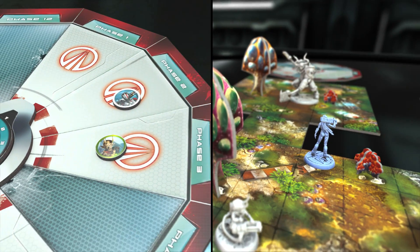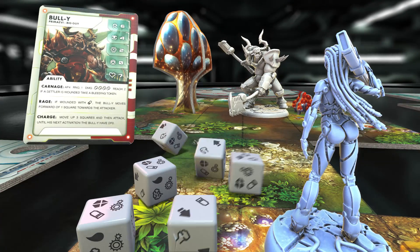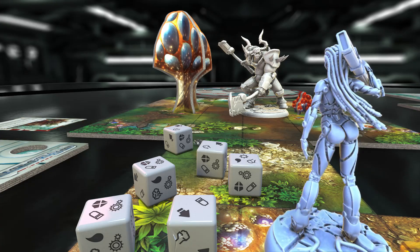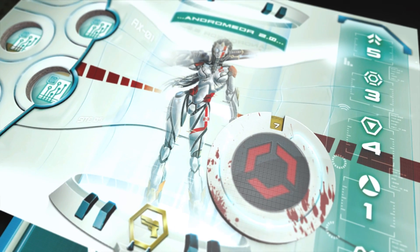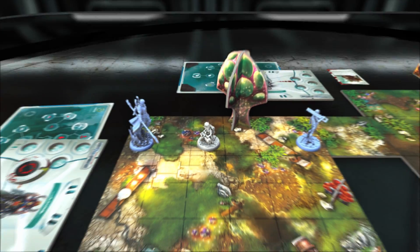Thanks to the momentum, settler and enemy activation is alternated in a dynamic and intuitive way. This mechanism allows you to tactically manage time. Attacking, moving, or using special skills requires you to use up part of your own time. Complex actions require more time.